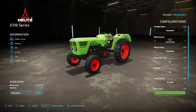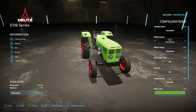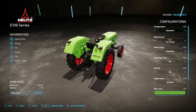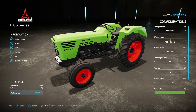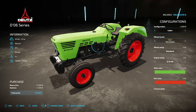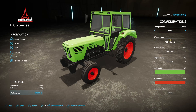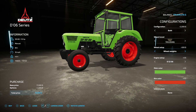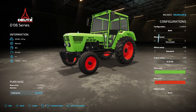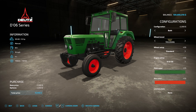Next up, new for all platforms, we have the Doitz DO6 Series from Blue Aug Modding. This is a small tractor — only 52 horsepower, manual transmission, 80 liters of fuel, 18 miles per hour, 3.8 tons. One configuration is standard at 200 kilograms. We have a cabin on this one. Wheel brands include Trelleborg, Michelin, Continental, Midas, BKT, and Bridgestone. We have different engines: 52, 55, 62, and 82 horsepower, and a couple different colors and rim colors.